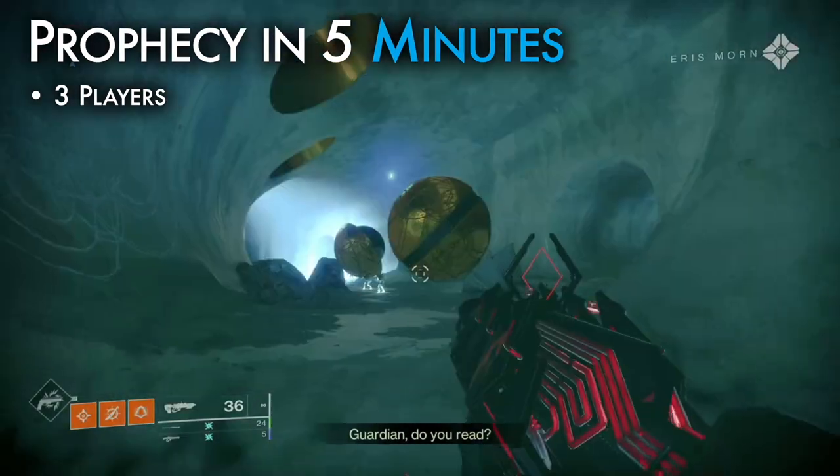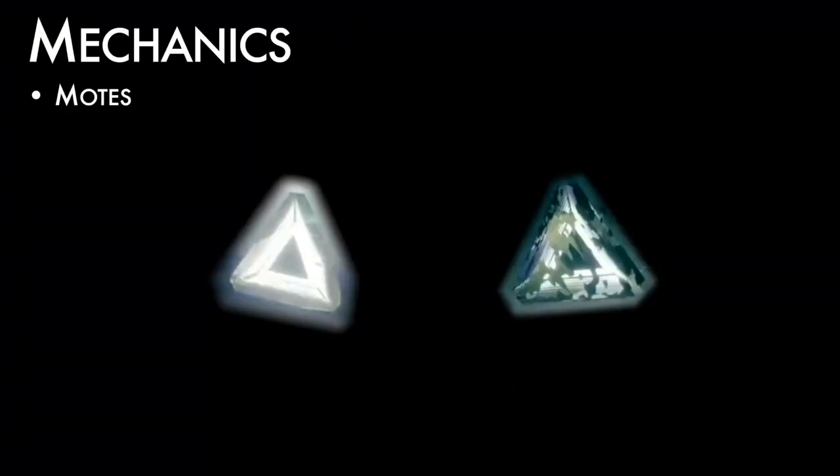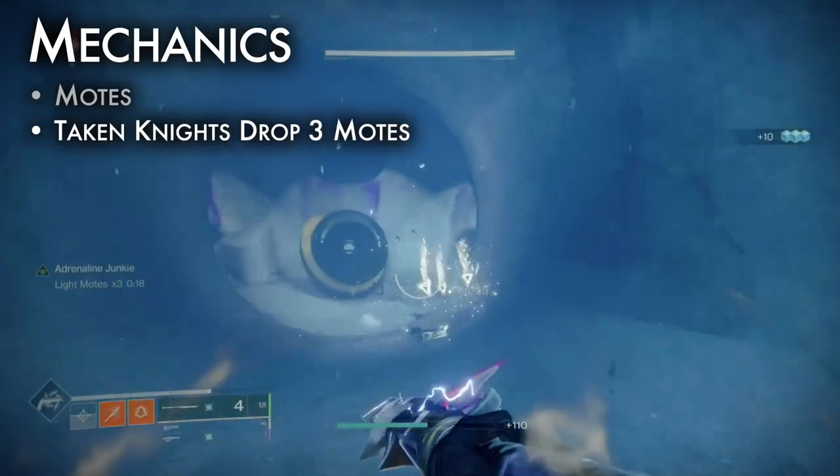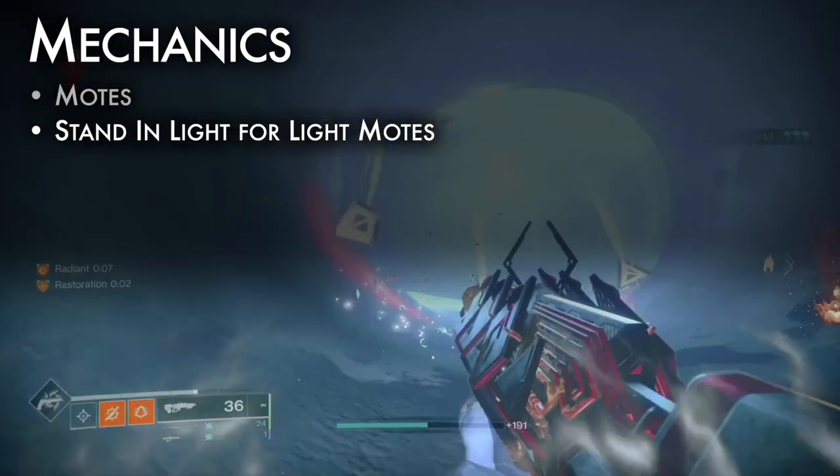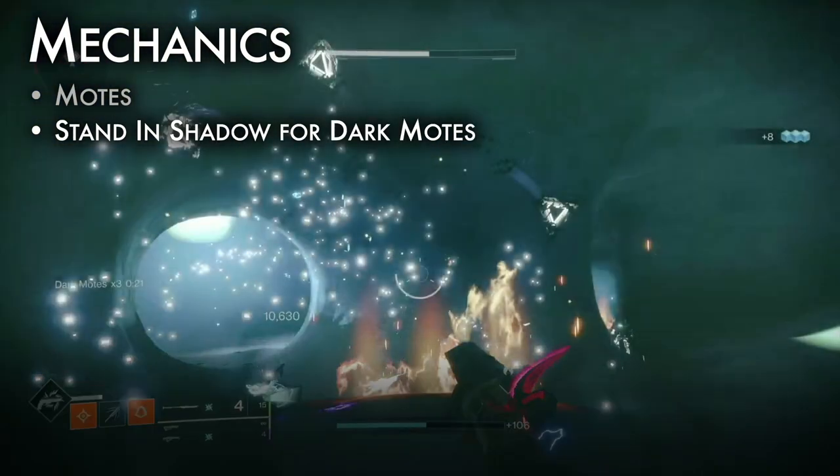Motes are the primary mechanic. Motes are small triangular prisms of light or dark. Killing a Ravenous Taken Knight drops three motes — walk over them to collect. Where you stand determines the type of motes that drop: if you're in the light, the motes dropped will be light; if you're in shadow, they'll be dark.